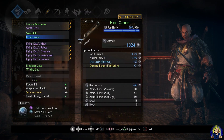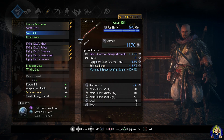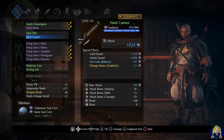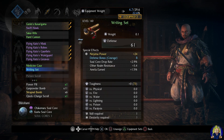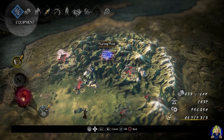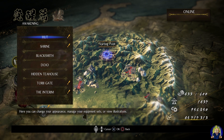For ranged weapons it's really dealer's choice. I mainly use the hand cannon and rifle since they do a lot of damage and work well with this build. I especially love the hand cannon. Now let's go into the items and the Ninjutsu section.